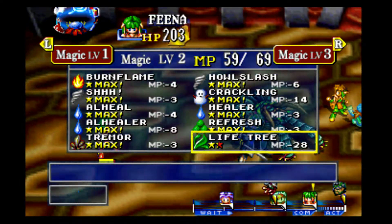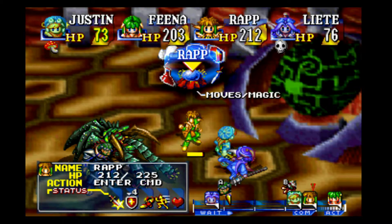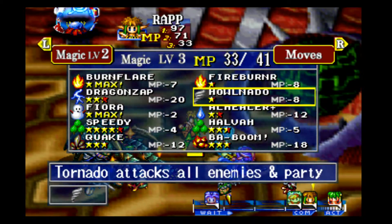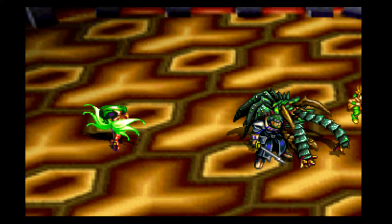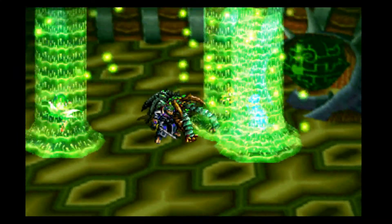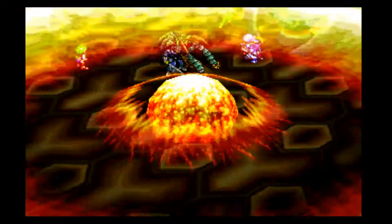Fina, let's go with a Life Tree. That way we can cure everybody's health and whatever that skull on Liete is, the poison, and all that other good stuff. It's probably a little overkill for Fina or Rapp at the moment since they seem to be pretty high on their health, but better safe than sorry. Spirits of green, bring the sparkling blessings of the tree of life! It's a pretty long animation and it's expensive, but as far as I can tell it cures all status effects and returns your lowered stats back to normal. I don't think it revives, but other than that I think it does everything else.